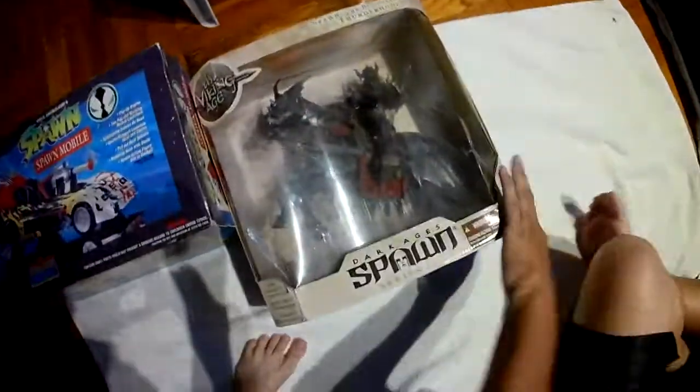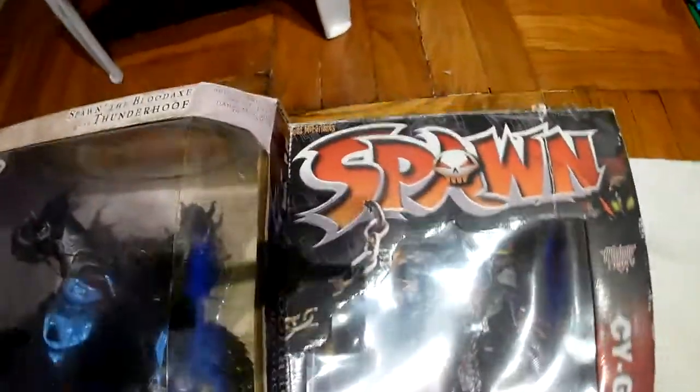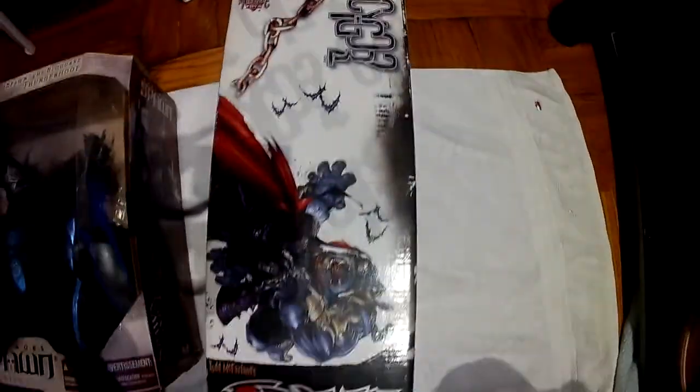Alright, let's get to our next one. I have Cygore 2 in the box — it has been opened, I did play with it when I was younger. His chest comes out and he's got a little robotic monkey inside of it. Let me show you the back — here's the side, here's the back.